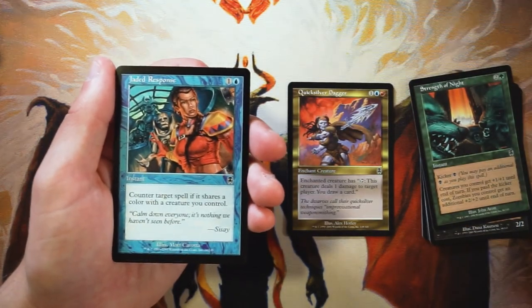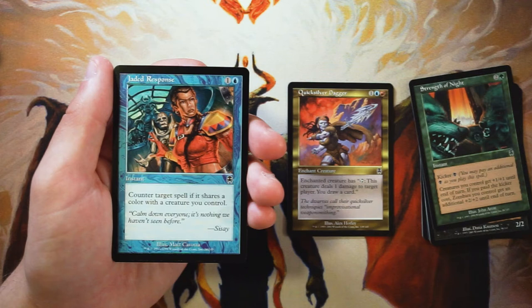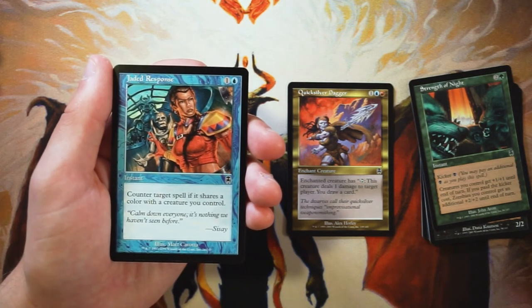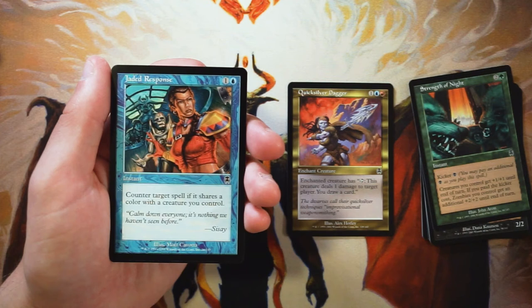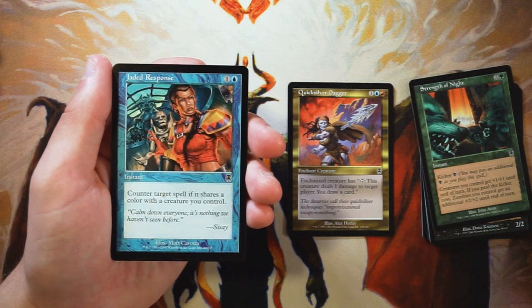Jaded Response is an instant for one and a blue — counter target spell if it shares a color with a creature you control. It's going to be easier for cards to share colors in this set because a lot of them are multicolored. However, I'm not a huge fan — it is only two mana, but I'd rather be playing creatures on turn two and trying to get more board advantage than picking up a counterspell like this.